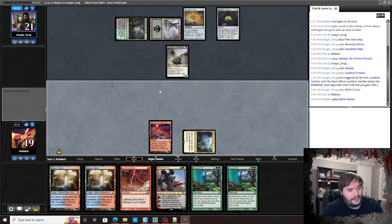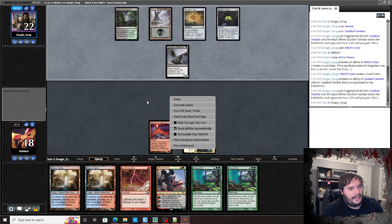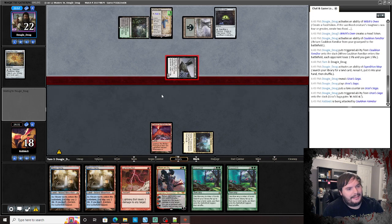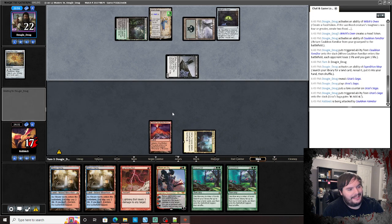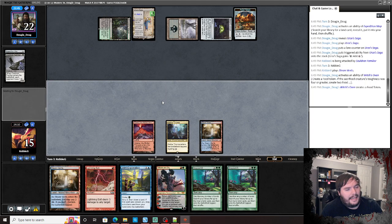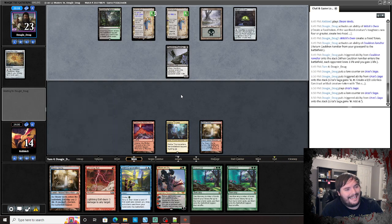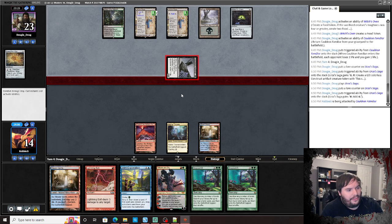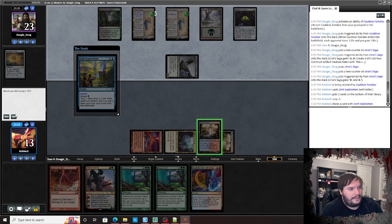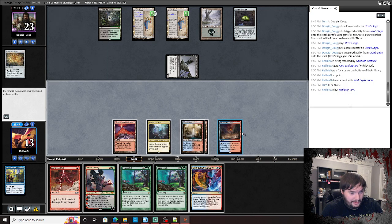Next match: opponent plays Expedition Map, Valakut, passes. Another shift. Play Valakut, go — Swamp, Cauldron Familiar, Witch's Oven — got the cat. Assemble. Play the Triumph, I should have played that last turn. Sacks it, gets a cat back. Cracks the Map, gets an Urborg, Urza's Saga. Hits us down to 17. Steam Vents untapped. Sacks a cat, brings it back, drains us. Untaps, another Urza's Saga hits us down to 13.